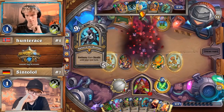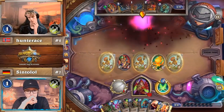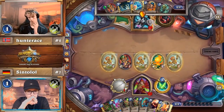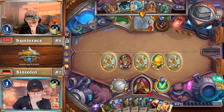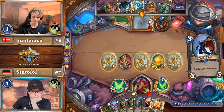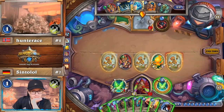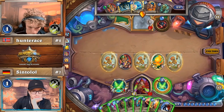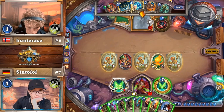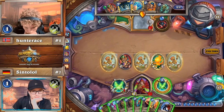You cannot escape the shadow of death. Hunter Ace is typically not supposed to be at this high a life total at this stage of the game — 24 health on turn nine as Quest Rogue versus Odd Rogue. It's quite rare that situation comes up. Both Vanishes are gone now, so Sintolol does have a bit of free reign where that's concerned.